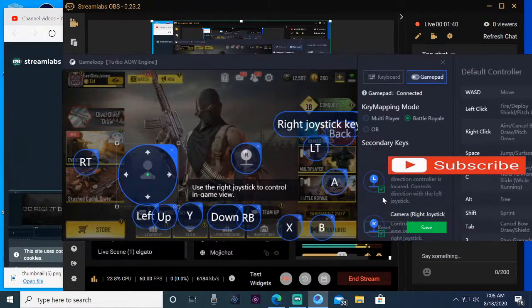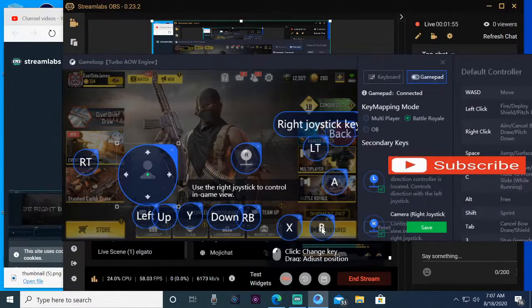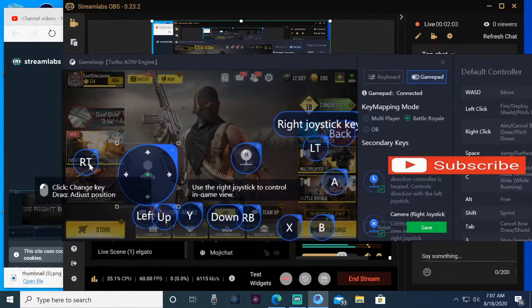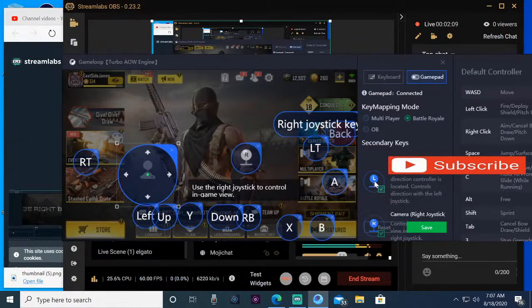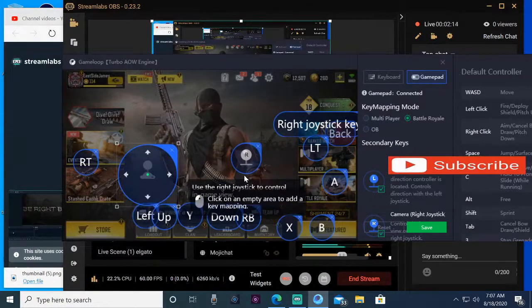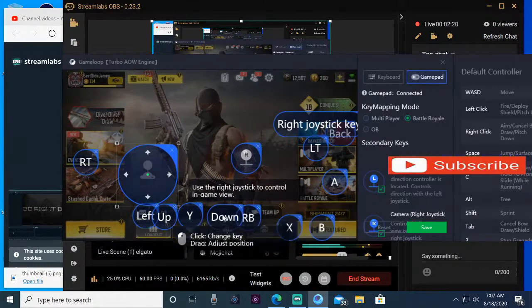Use your screen to place them exactly where I placed mine. These are the Battle Royale settings — I say again, Battle Royale — because it is different between Battle Royale and Multiplayer for the placements. I use X for reload, B for crouching and sliding, A for jump, left trigger to aim down sights, right trigger to fire. You need to enable the left stick and right stick for movement and looking — you can place those anywhere, they don't matter as much.